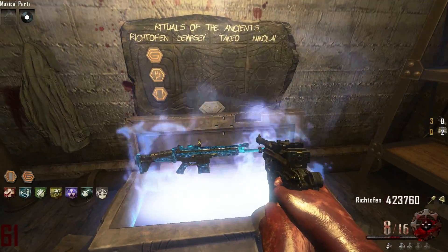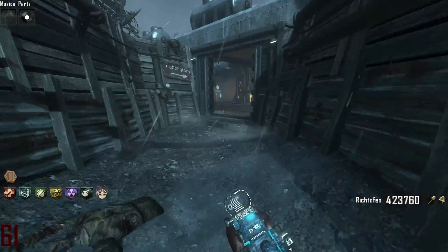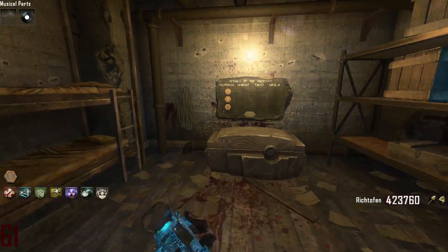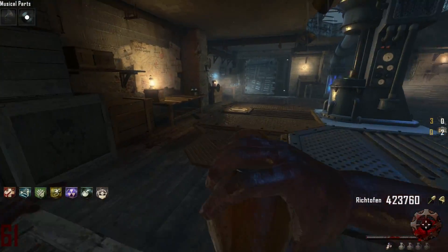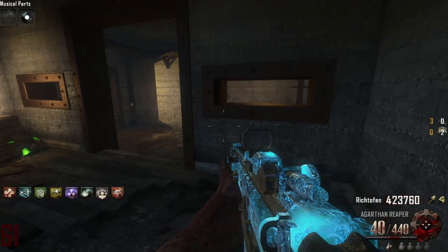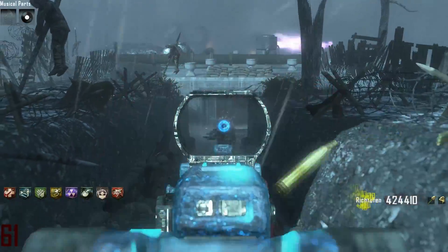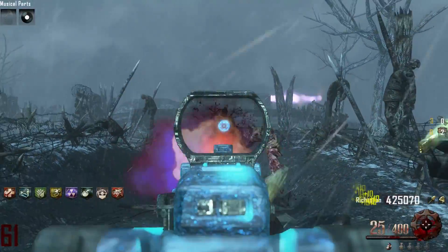Then I went back to the chest and got my free Double Tap, because I didn't have Double Tap at this point. I wanted to get nine perks, but screw the nine perks — I'm out of ammo. So here I'm shooting the crap out of the zombies, going for headshots only. I have Double Tap, I have an upgraded weapon.